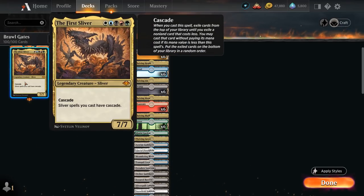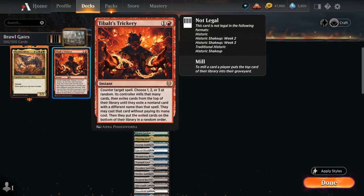We're playing the First Sliver as our commander — a five mana 7/7 with cascade, meaning that when we cast it, we exile cards from the top of our library until we exile a non-land card that costs less, and then we cast that card without paying its mana cost. The only non-land card in our deck that costs less than our commander is Tybalt's Trickery. The way cascade works is we resolve the cascade trigger before the actual spell resolves, so we cast Tybalt's Trickery for free while the First Sliver is still on the stack.